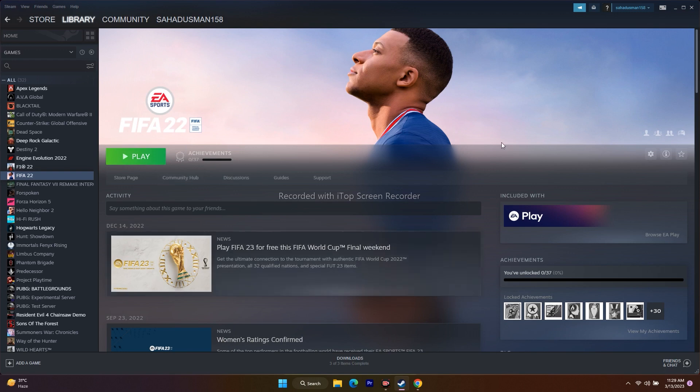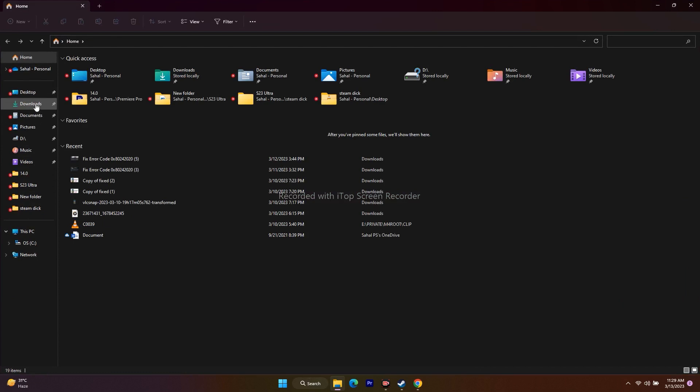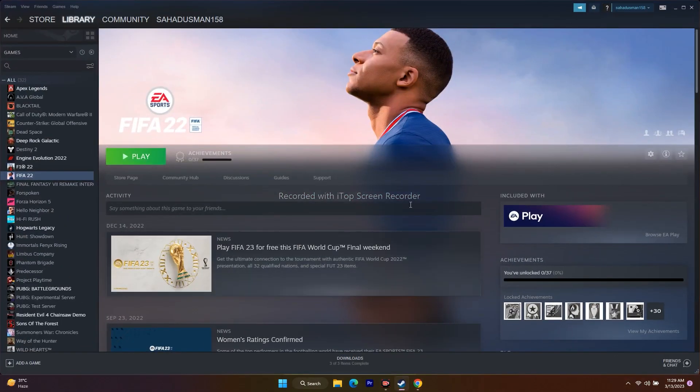The next step is to delete the saved game file. Open File Explorer, go to Documents, and find the FIFA 2022 folder. Delete it. Note that you will lose some saved data, but this has worked for some users. After deleting it, close the explorer and try to play the game.